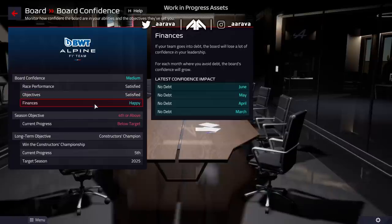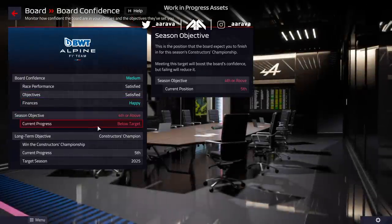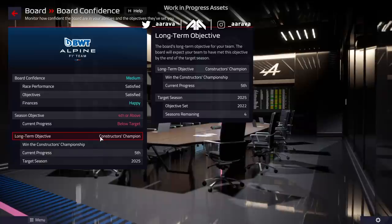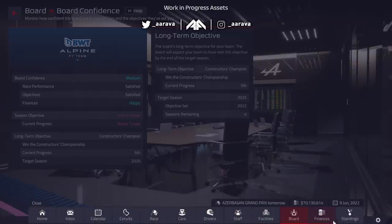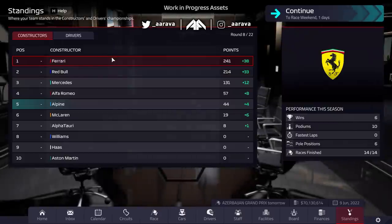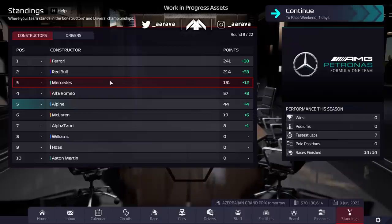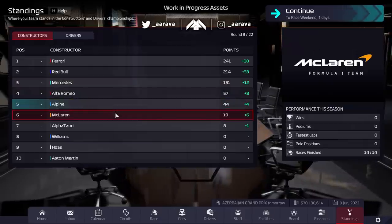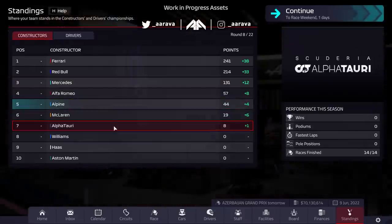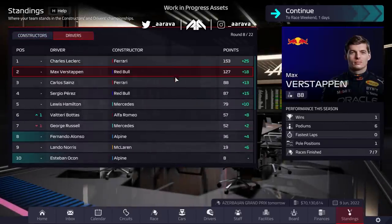You've also got the board confidence system. They'll constantly tell you how they feel after each race — whether it made them more confident in you and how the season is going versus your targets in the standings. You have to keep your board happy, because if you have a significant long period of not making them happy, you can get fired and will have to find a different team. So there is genuine pressure to do well, and your board of directors will keep you in check the entire time.